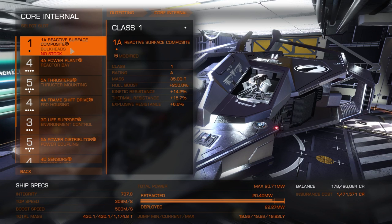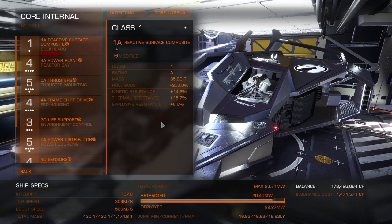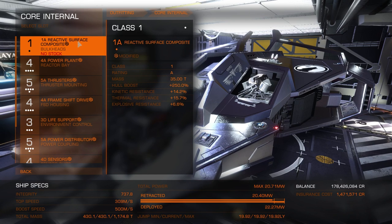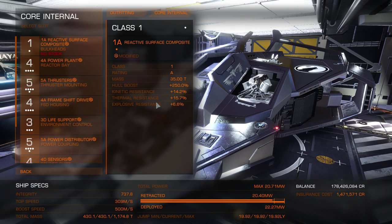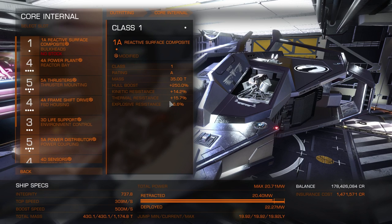You can see that I've swapped out the lightweight alloys for the reactive surface composites, and these are modified for thermal resistance. The reason being is that as you can see all of my resistances are in the positive. Every single bulkhead in the game has at least one negative side effect — negative thermal, kinetic, or explosive resistance. There are no armours with all positives unless you go for reactive surface composite modified for thermal resistance. I got a fairly good roll — 250% hull boost with positive kinetic, thermal, and explosive resistances. This makes it so that if our shields go down we're going to survive as long as we can.